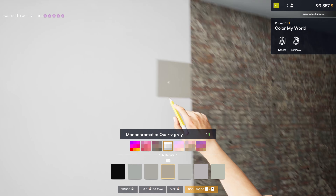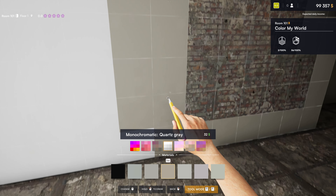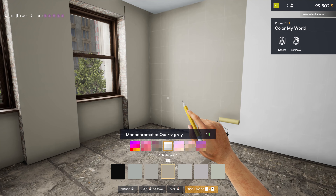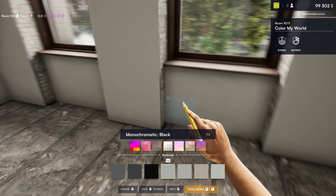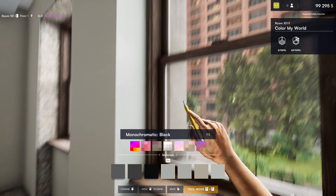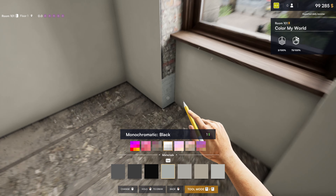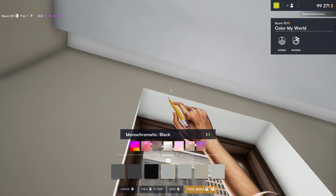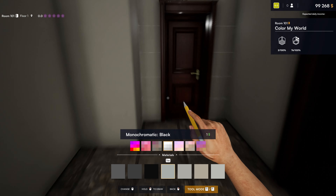I don't know what time our guests are supposed to be arriving but I need to get this done. Money's going down at a slow rate for painting these walls — I don't even have furniture in here yet. Let's go ahead and pick a color. What does this color look like? Let's pick a different color for the window area. Let's go into the bathroom here.